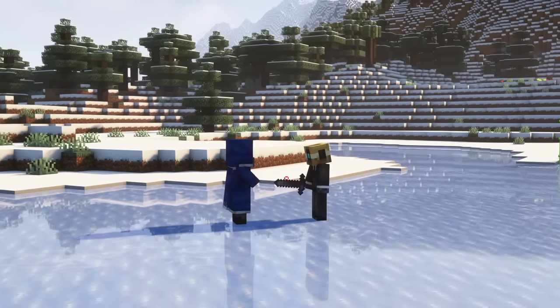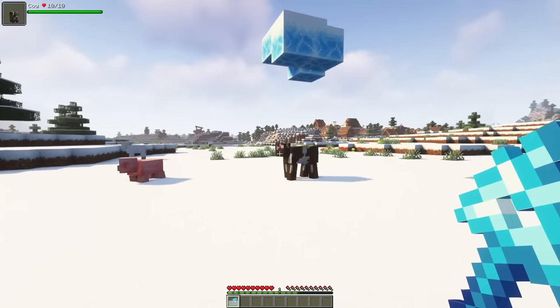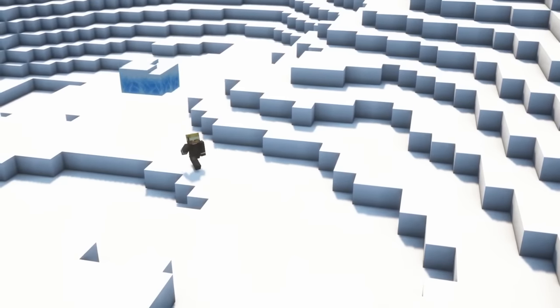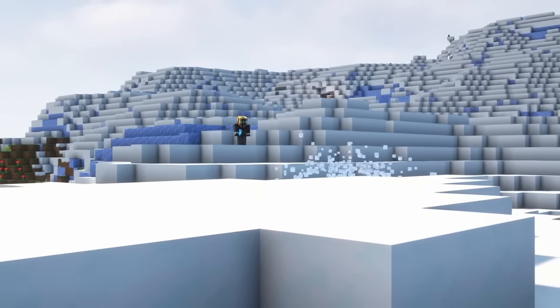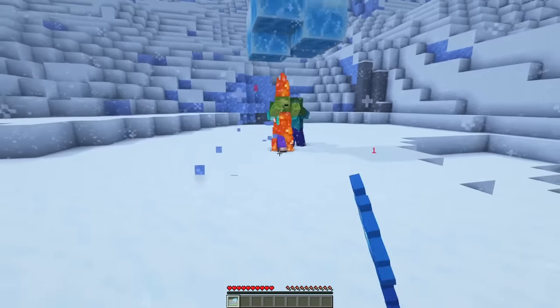Upon death, Iceologers sometimes drop the Wand of Freezing. This ranged weapon allows you to summon ice rocks above mobs, which will fall down on them after a few seconds, dealing 8 damage. You can also right click with the item on blocks, which will cause the ice rock to fall down immediately instead of floating in the air for a few seconds. This allows you to predict the mob's movement and increase the chance of hitting it.